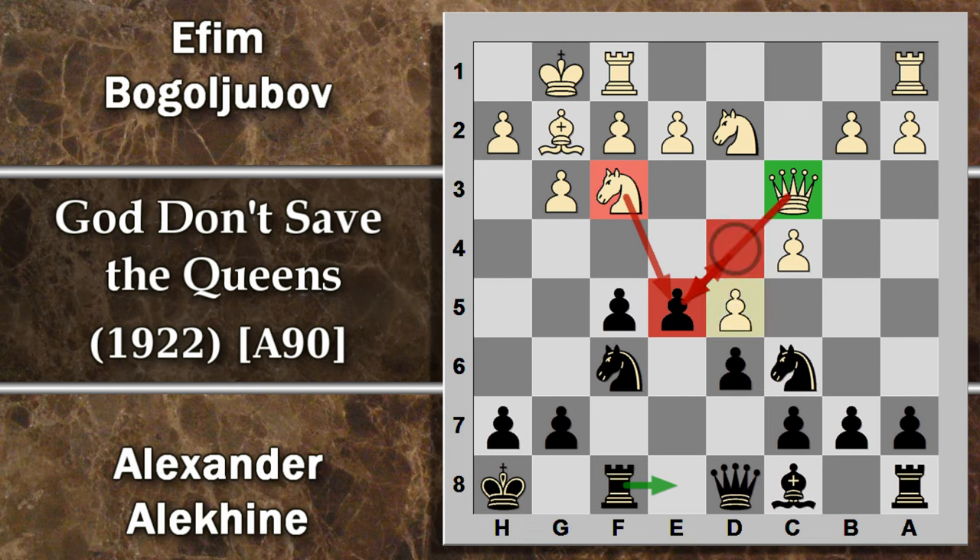Anche la spinta D5 non sembra troppo opportuna perché comunque lascia al nero opportunità di contrattacco, e in particolare permetterà al nero probabilmente in futuro di spingere in E4, costringendo il bianco a delle manovre non proprio ortodosse per mantenere la posizione in vita. Ecco perché Bogoljubov è costretto a giocare E3, perché si indebolisce la struttura pedonale, però almeno con questa mossa riesce a difendere ottimamente il centro e a crearsi meno problemi.